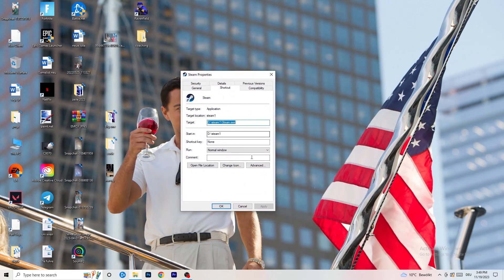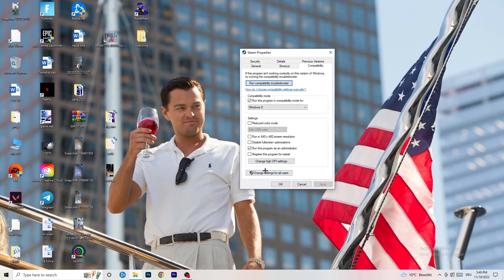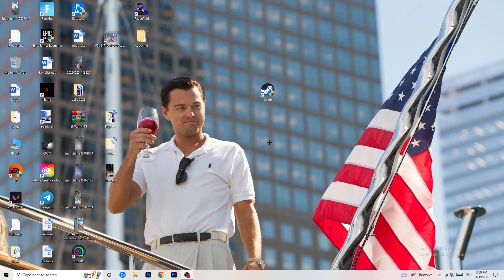If that doesn't work, go back to the Properties tab and click on Compatibility. I want you to copy these settings: enable 'Run this program in compatibility mode' and select Windows 8, disable 'Reduce color mode', disable 'Run in 640 by 480', disable 'Full screen optimizations', enable 'Run this program as an administrator', and disable 'Register this program for restart'. Click Apply and OK.